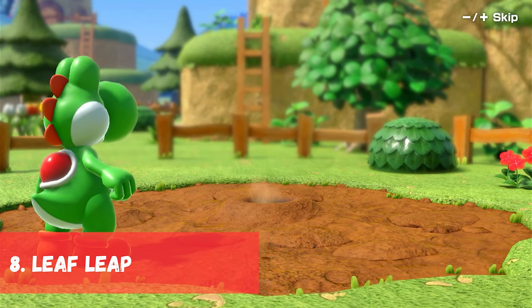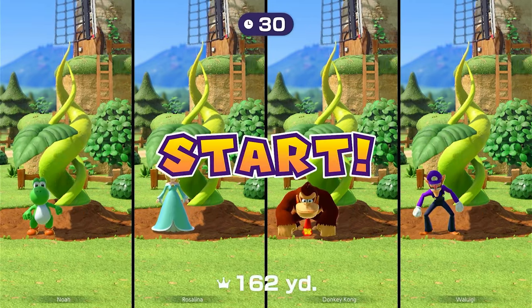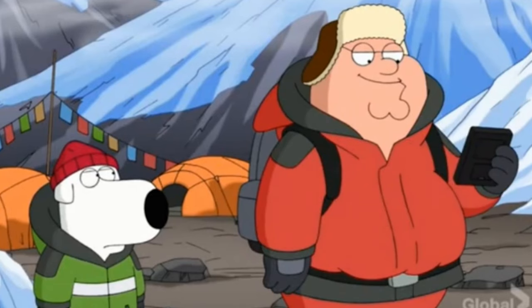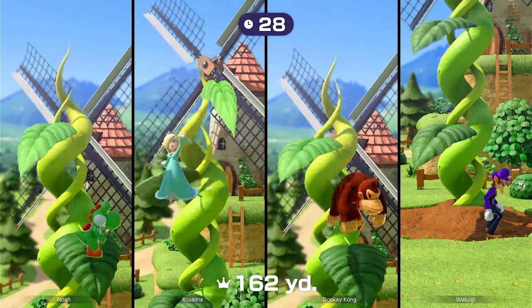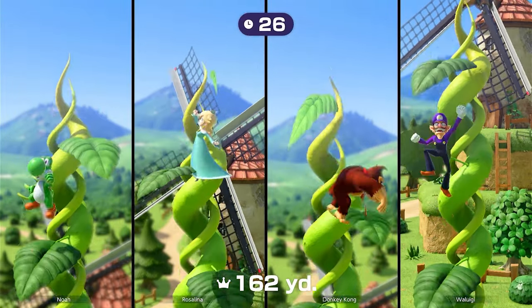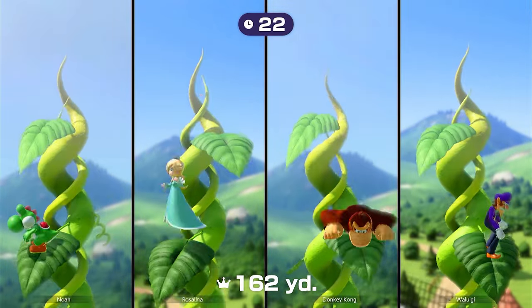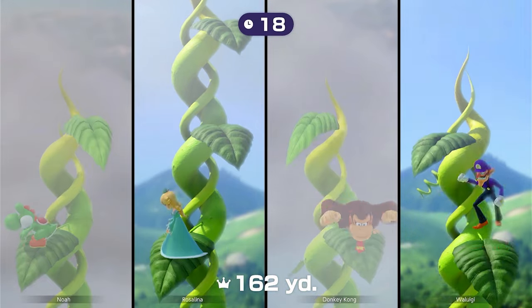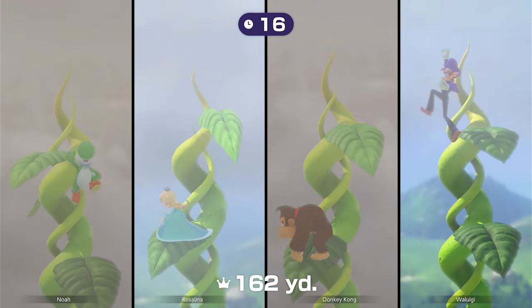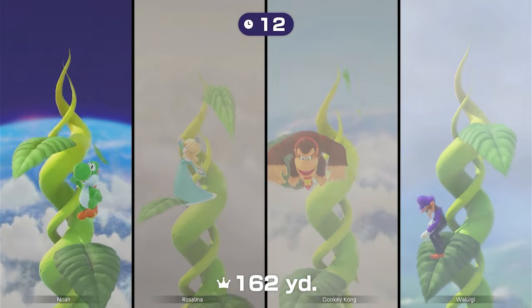In 8th place we have Leaf Leap, originally in Mario Party 5. Players jump onto leaves that will either be right above them or above them and to the side. If a player incorrectly jumps to the wrong side, they may fall. The player that goes the highest wins. I really like this minigame as it has a bit of reaction time and control involved. Essentially your mind has to work faster than your hands in order to do well.